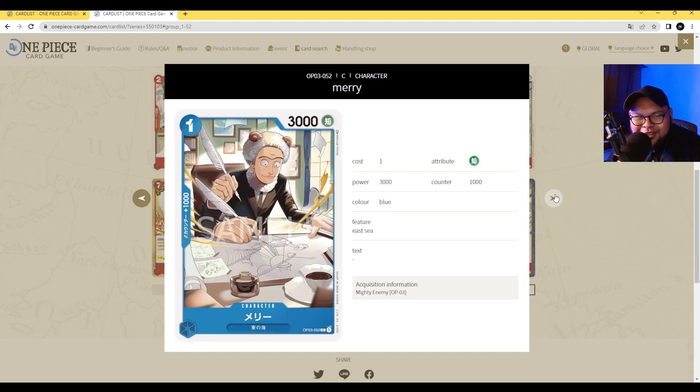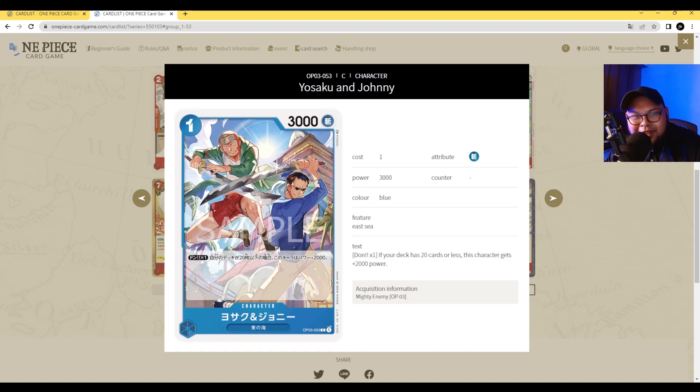Next up we have Merry. 1 cost, 3000 power with counter 1000 — your standard 1 cost 3000 vanilla. Love the artwork of Going Merry in the picture. Next we have Yosaku and Johnny, sharing a space on one card. They're 1 cost, 3000 power with the Slasher attribute. Their Dawn 1 ability: if your deck has 20 cards or less, this character gets plus 2000 power. It's a situational buff, but I don't think it's that good — you're not actively wanting to attack with Yosaku and Johnny. You want to be attacking with Usopp, Bellemere, and Zef. Definitely below average.